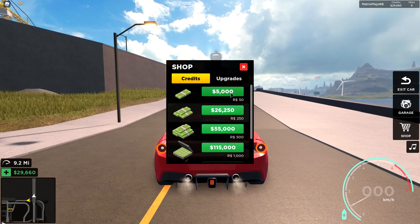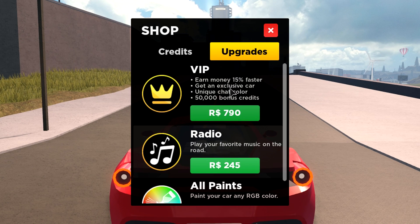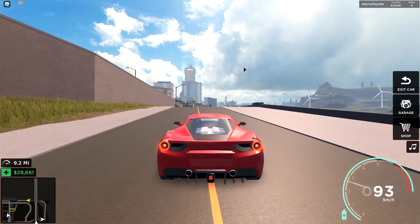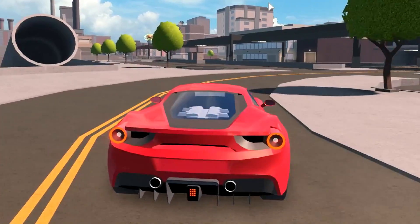We also have a shop we can take a look at. Of course there's cash, and moving over to upgrades we have VIP — you earn a little bit more money, you get an exclusive Hummer, unique chat color, 50,000 credits, radio, and all the paint options. It's actually not a lot of game passes, which is pretty cool. Honestly, I can't find a single thing I don't like about this game — it's really really nice.